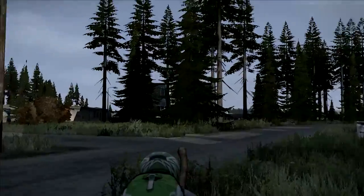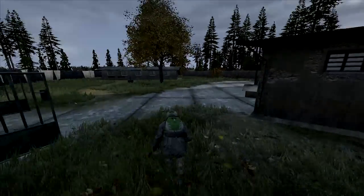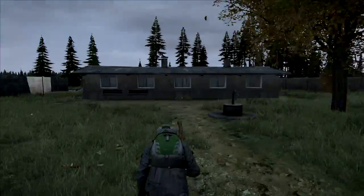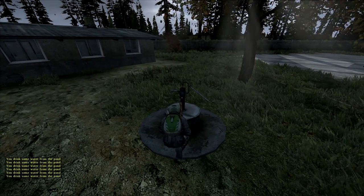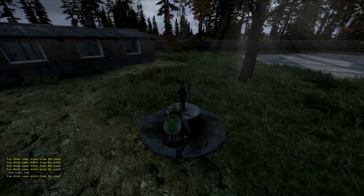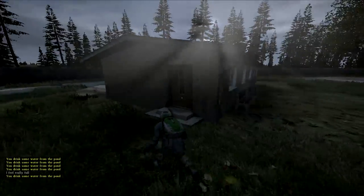That building is now lootable - that's a police station, we definitely want to go in there. I normally find some of my best loot and the best place for rifles in there. The doors are all shut, which means it has not been looted recently. I'm going to spam F here to drink water until I get the message saying I'm full - there we go, I feel really full - then stop, otherwise you'll start throwing up involuntarily.